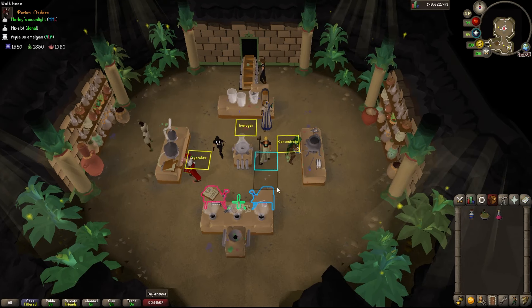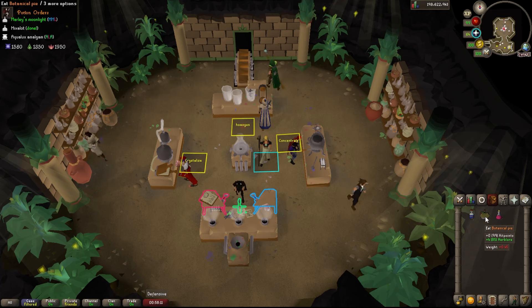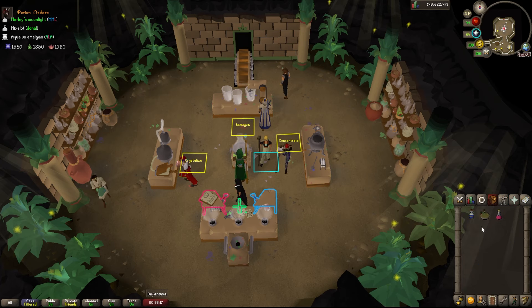Tip 12: if you are level 77, you can use a botanical pie as well as a preserve prayer to boost to 81 and get better XP rates as well as access to the malpotion.